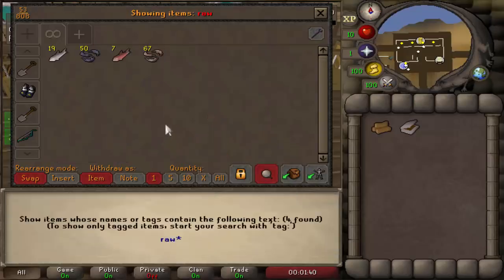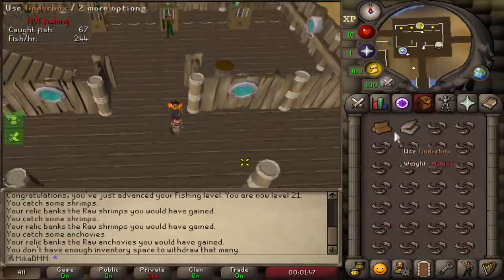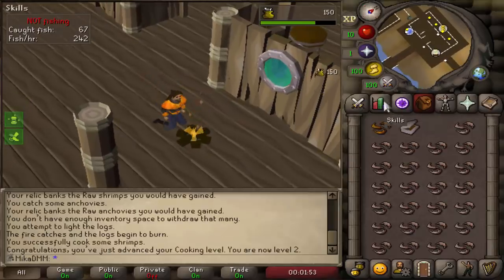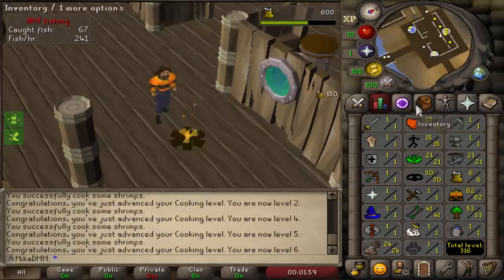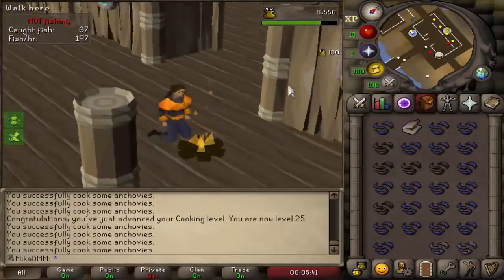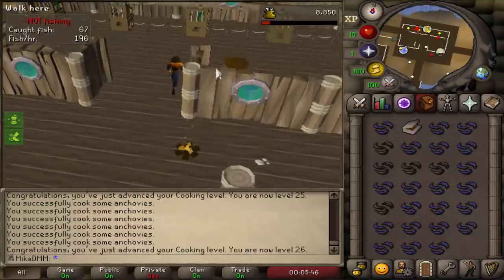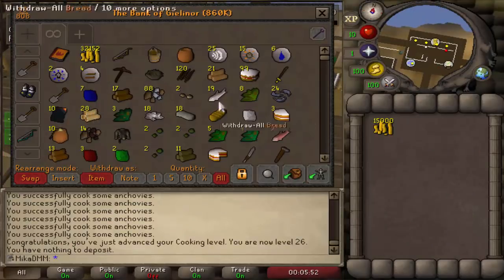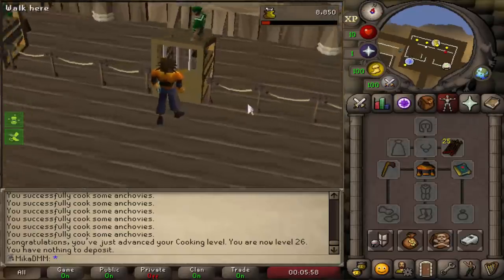We're going to cook some raw food right now, starting with shrimps. We need to get to 25 Cooking to complete the next quest. I can make a fire here. 25 Cooking completed! Let's complete the Queen of Thieves quest — that will allow me to buy feathers. I'll spend 15k coins on feathers first but I'll still keep some cakes just in case I get attacked.